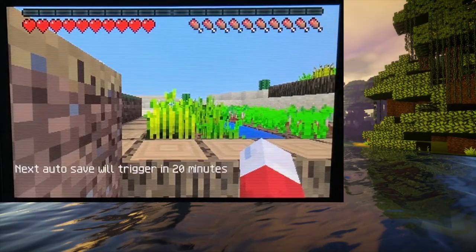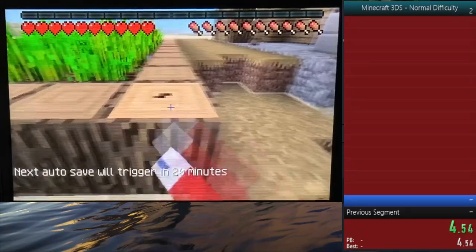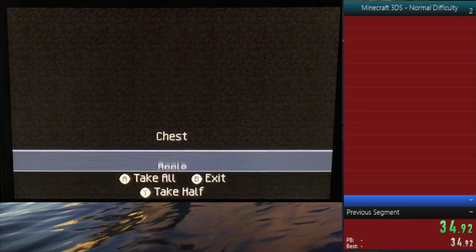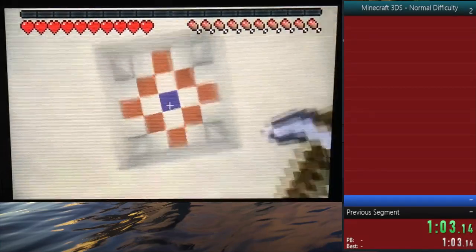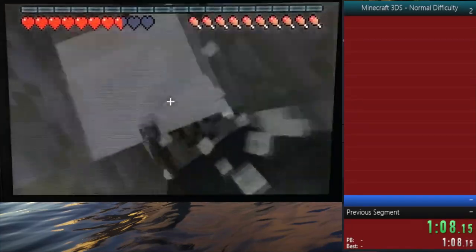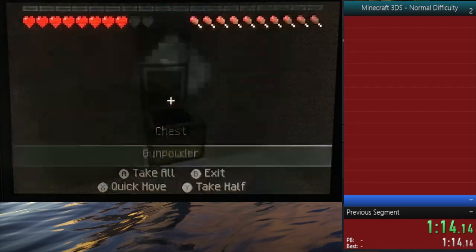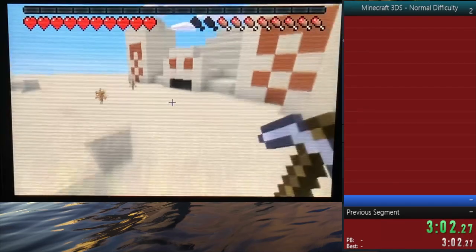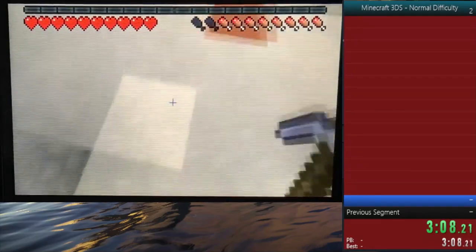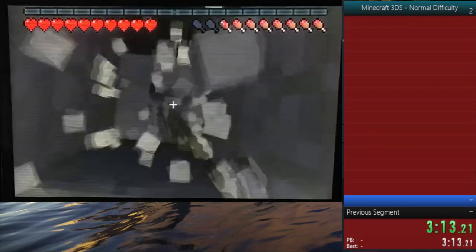Once the world booted up, I got my timer ready and started it on my first input. The first thing I did when I joined the world was get wood from the villager garden, collect things from the blacksmith, and go straight to the first desert temple. This desert temple gave me some necessary materials for later, including enderpearls — well, to get enderpearls I'm going to have to trade with a cleric at the village, because getting them from endermen in this version is very slow. Once I got the necessary materials, I went to the other village and desert temple, getting diamonds and emeralds, which I'd need to make a diamond sword to defeat the ender dragon.